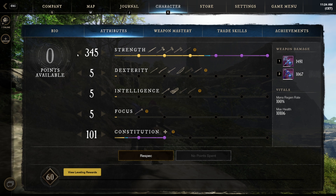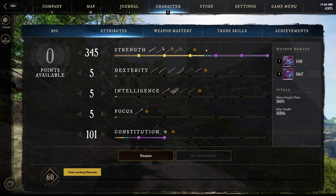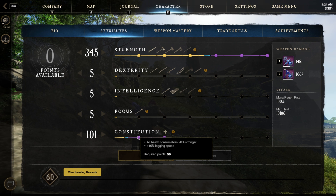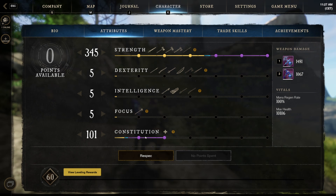We're going full into strength — 345 strength for all the passives. Really important is the last passive, which prevents us from being stunned during a light or heavy attack. This is really, really good. We're also putting 100 points into constitution, which gives us 20% extra heal from consumables and 10% health based on physical armor.